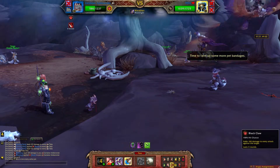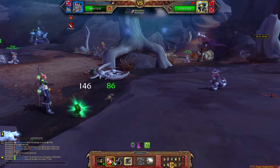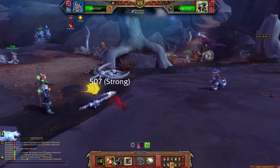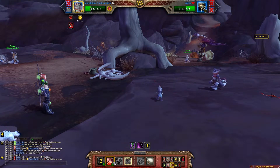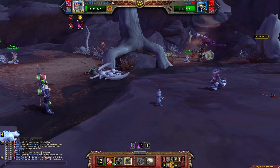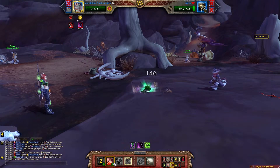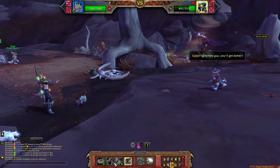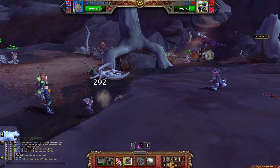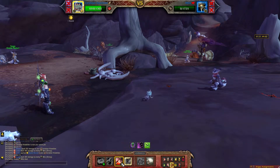Next pet comes in — go ahead and use Leap. We're going to Leap on the Ankle Render until he is dead. You could probably use any beast if you don't have a Knee Biter in this slot; it just needs to have a good damage ability. Two leaps are going to take him out, so not a big deal.